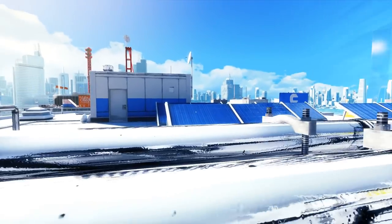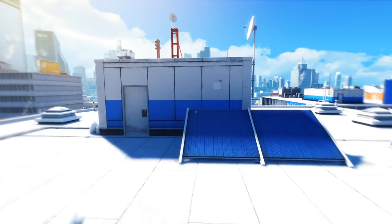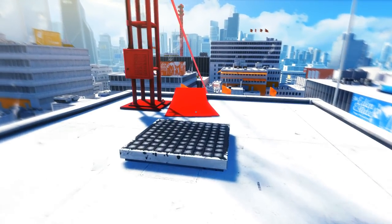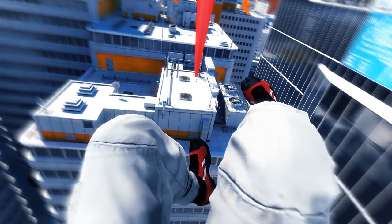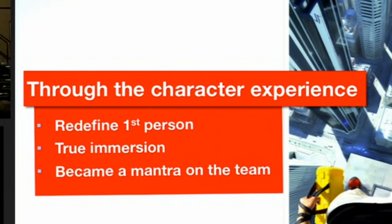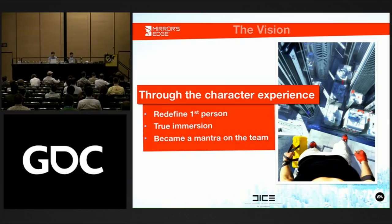DICE wanted to create a world where the player truly felt like they were there. They used a technique from Battlefield called Through the Gun Experience — making the player feel as if they were experiencing war through their weapon with things like sway, recoil, and overall movement. They took this technique and applied it to Mirror's Edge, calling it Through the Character Experience, where you feel as if you're experiencing all of the movements Faith makes throughout the game.